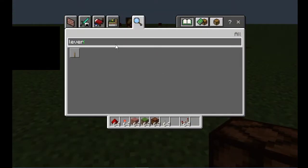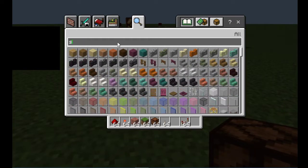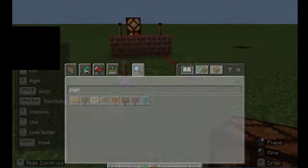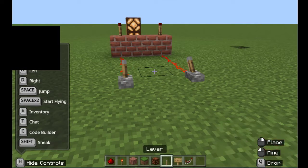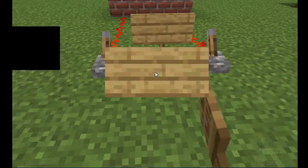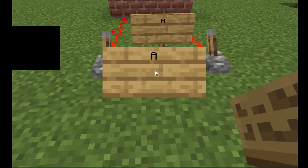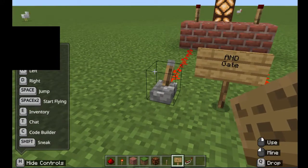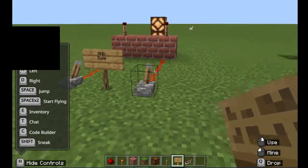Don't forget — the assignment says to include a sign. Go to E, grab a sign from the inventory, escape, place it near your gate, right-click it, and type 'AND Gate', then press Escape. There you go — a nice little sign. You can build a fence around it or whatever you want.